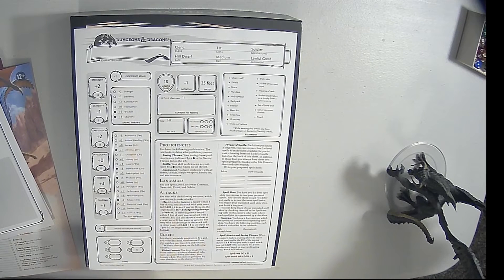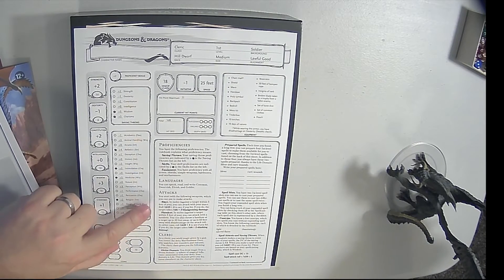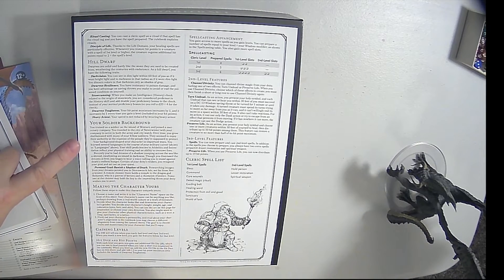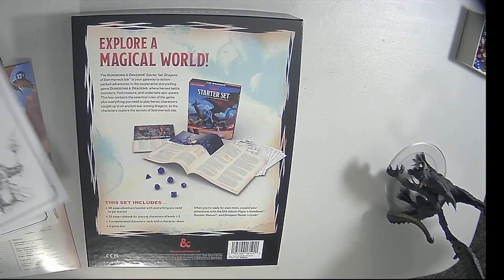And then lastly, cleric — a hill dwarf. I think the cleric in the first starter set was a hill dwarf as well. Soldier background, 16 wisdom. Mace and hand axe. Divine domain — life. So life cleric. And since they're a hill dwarf, they should be able to start with a war hammer, so I'm not sure why they have mace there. Then we got more racial and background stuff, soldier background, gaining levels at second and third level, spells as you gain levels. So there's the characters.